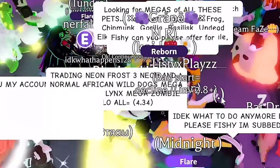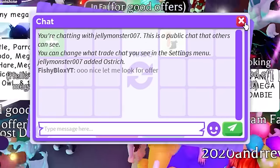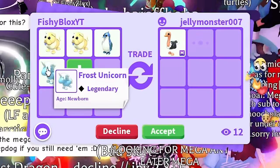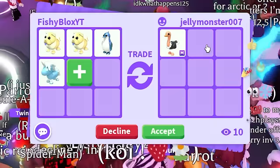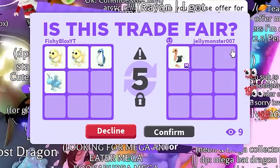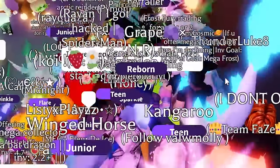I look through the crowd and spot someone in chat saying they have the mega ostrich. They do have it! My offer is golden chow chows, a diamond king penguin, and a frost unicorn. They seem to be searching their inventory, then hit accept. Shout out to Jelly Monster — another mega pet secured, though we're running low on pets to offer.